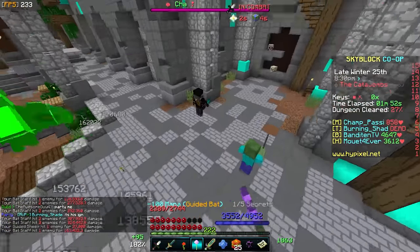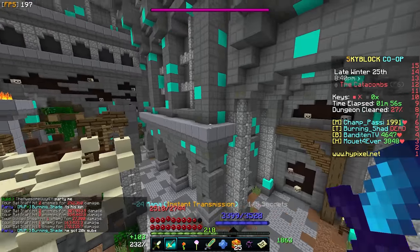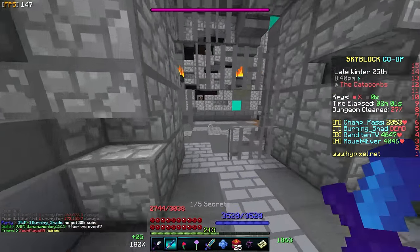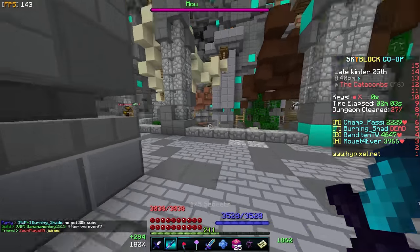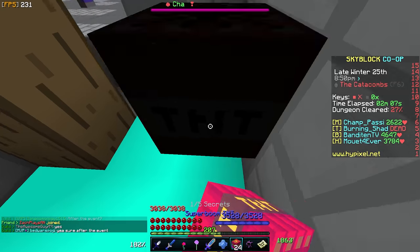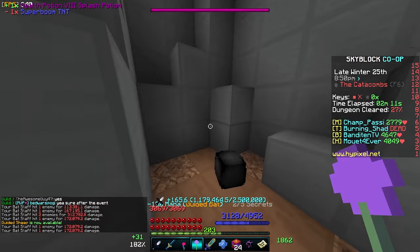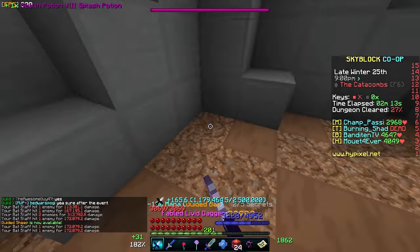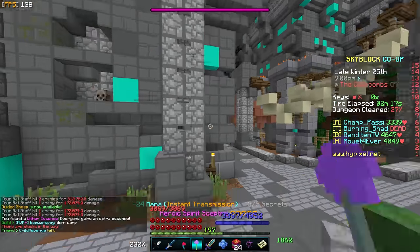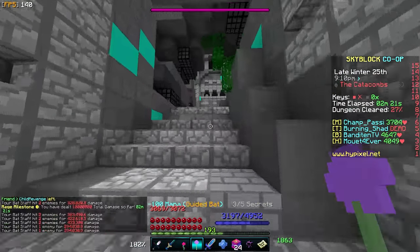This tip is mostly geared toward people who have low catacombs levels and are trying to beat later floors: sacrifice damage for survivability. If you die, you are basically useless. It's better to be alive and somewhat weak than to play the whole floor as a ghost just taking up everyone's revive tokens. Use reforges like Giant and Reinforced instead of Fierce, Necrotic, or other Metara forges. This can be the difference between a failed run and a 40 million coin profit from a chest.